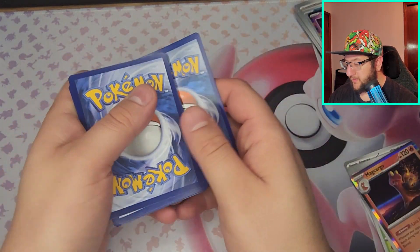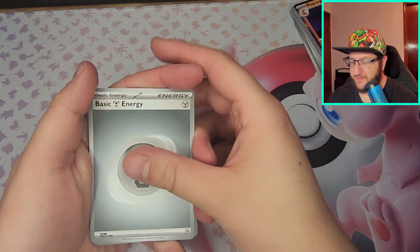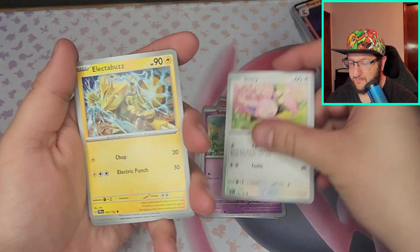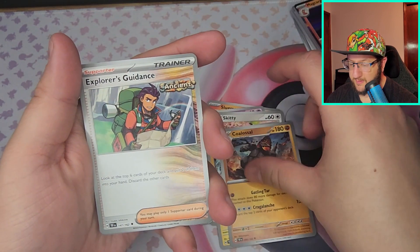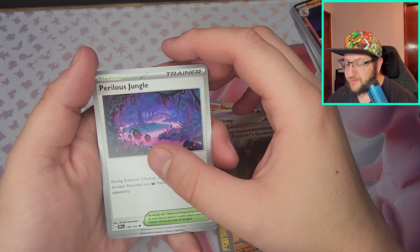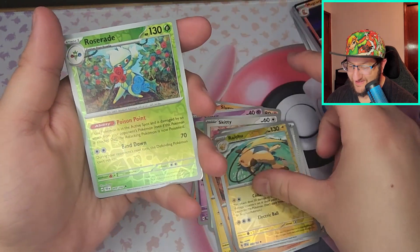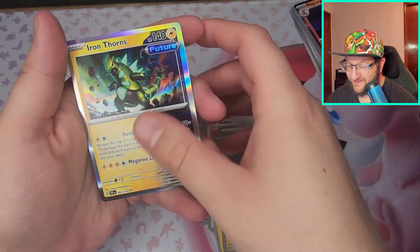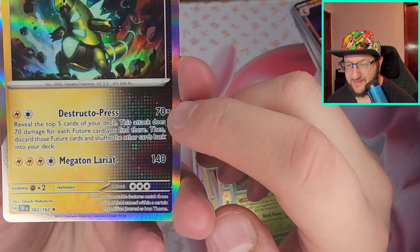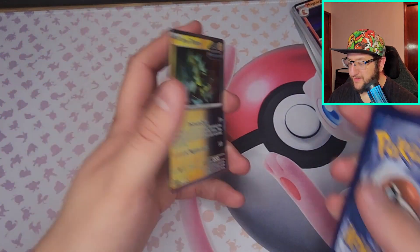We're going to go for a Fire Energy — it's Steel. Got Slugma, Solosis, Skiddo, Electabuzz, Colossal, Explorer's Guidance — Perilous Jungle, Raichu, Roserade, and Iron Thorns. There's seriously something about these holographics. I think it's the fact that there are these little dots all over the future cards, and they're also hollow, so that looks awesome.